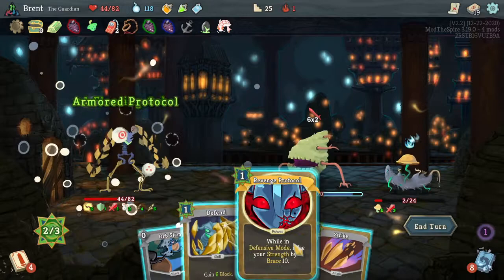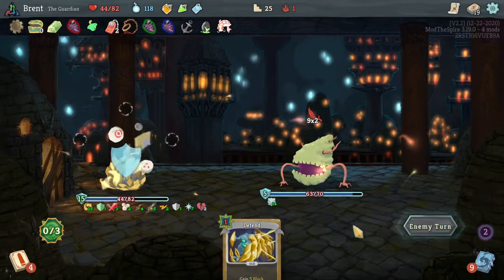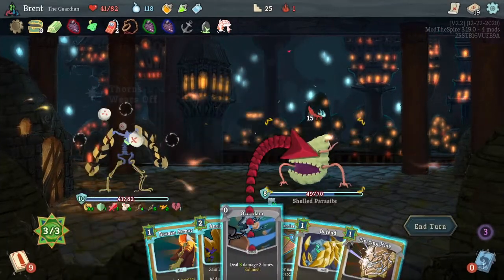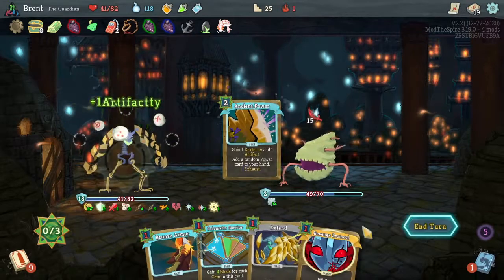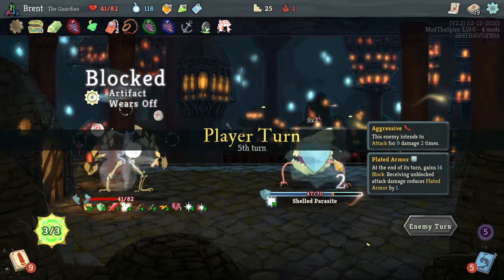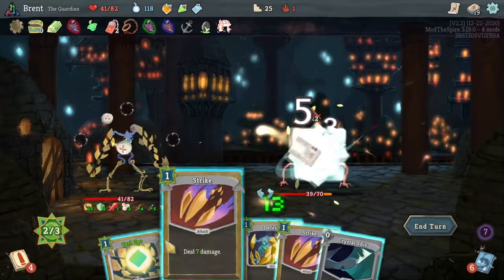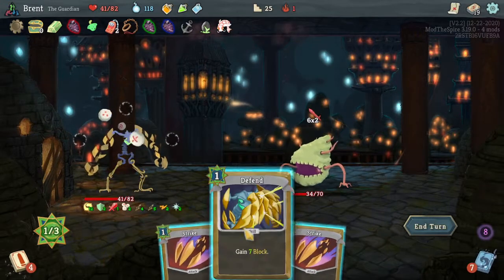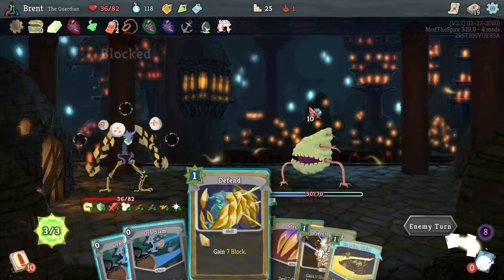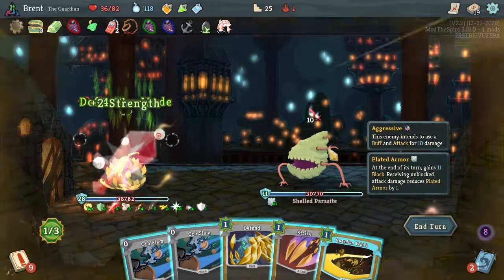Plenty of block. Can I get back into defensive mode? I can't get back into defensive mode. I can hit you a bunch though - I got plenty of block. Do I play both of these? I guess I just play Spike Protocol honestly. I can't play Guardian Wall anyway so why does it matter? Floating Orbs - if I had mummified hand currently I think that would be very good out of all the cards I could get.